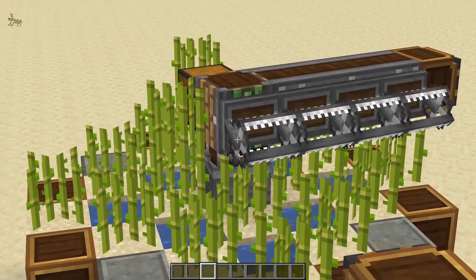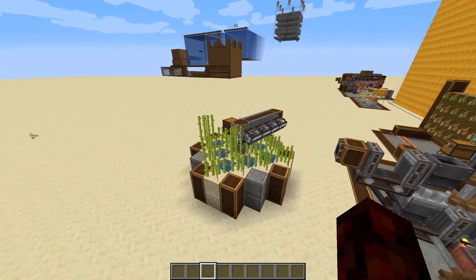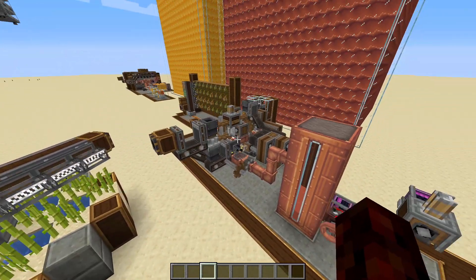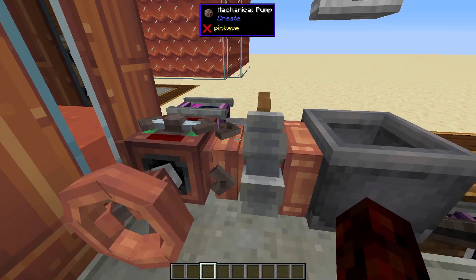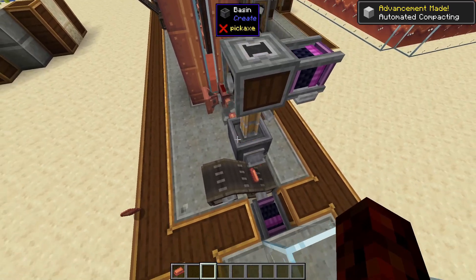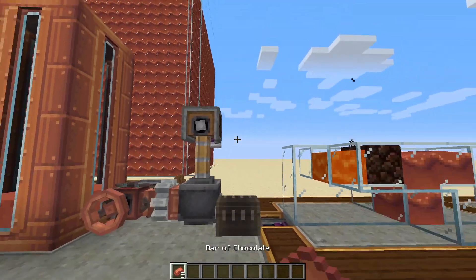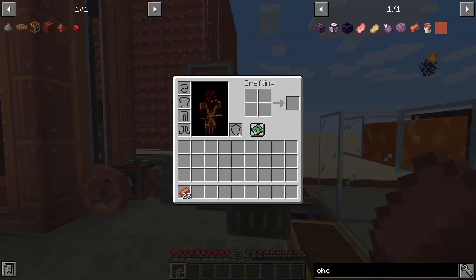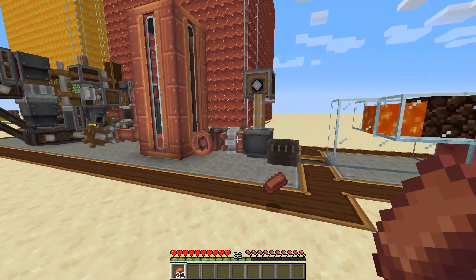One thing I'll mention is that our bottleneck right now is sugar with this farm design, so you're definitely going to need to double if not triple the sugarcane farm if you want a sustainable, quick chocolate-producing farm. To actually get our chocolate bars, we've got to compact them — going ahead and opening this valve, pumping our chocolate in, and then compacting it. I've just got a little spout going on the belt, and out pop our bars of chocolate which you can eat. No buffs, and it doesn't give much saturation, but it's a fun little craft and a fun little item.